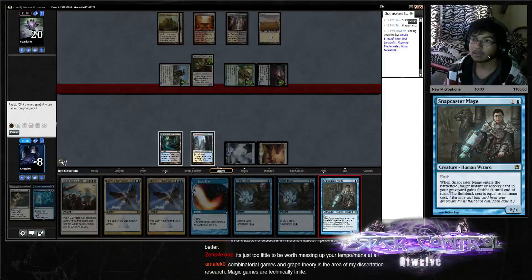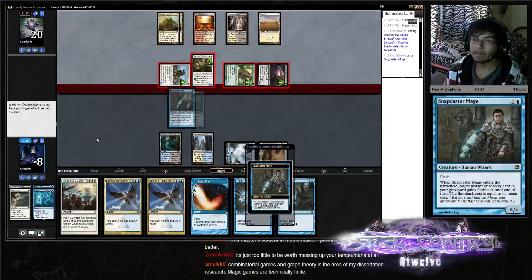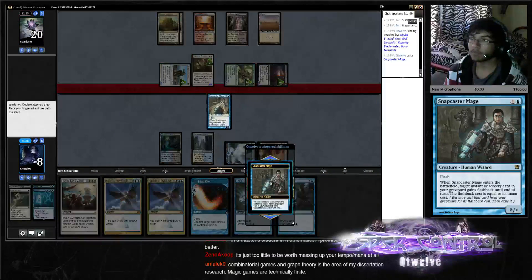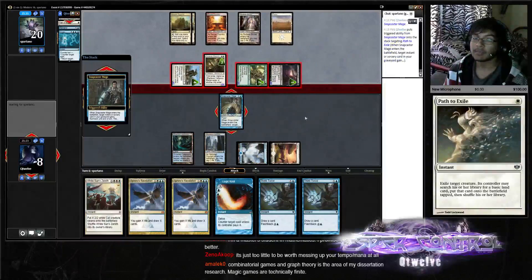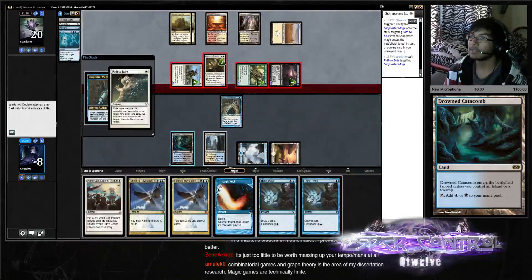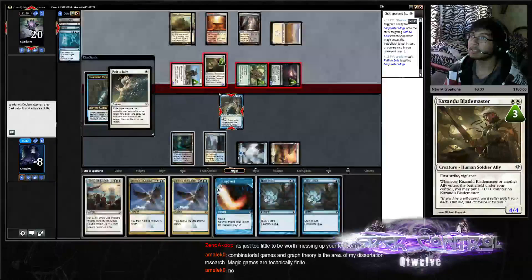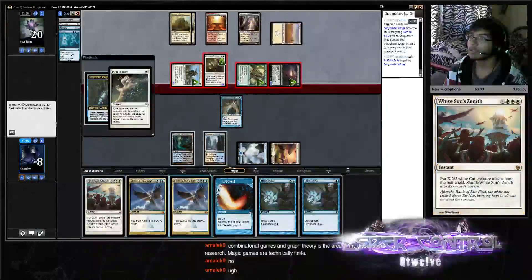Got your Mage. Path. It's too little to be messing up your Temple slash mana. Does he have his own Path? Yeah, he's always on the Path. Take five — we'll take nine actually.